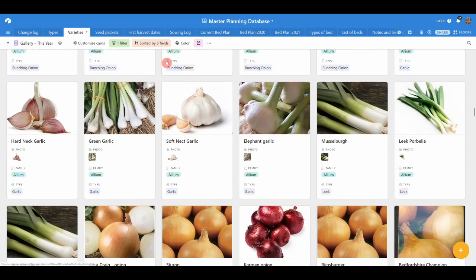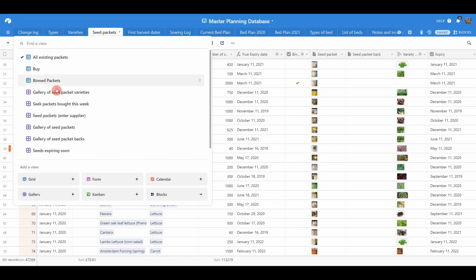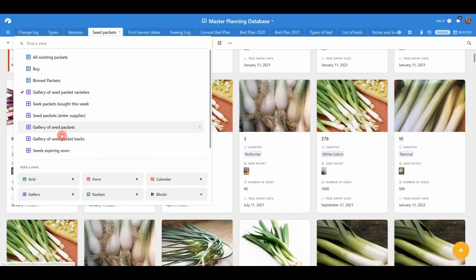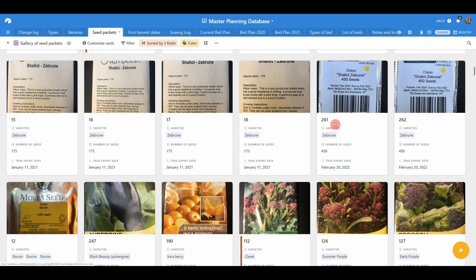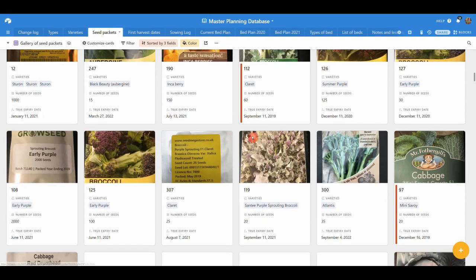These are all my seed packets — I really do love this. It's fantastic to know every seed packet you've got. I've got photos of them all, and somebody recommended photos of the back of the packets too, so I've added that to the database now. It makes it so easy to find things. When I'm thinking about what to sow, I can just look up all the seed packets for, say, flowering brassicas and get those planted. I get a lot of free seeds from magazines and gifted to me, so having this catalogue is fantastic.